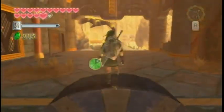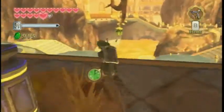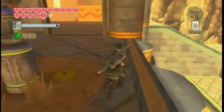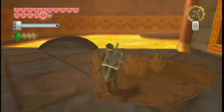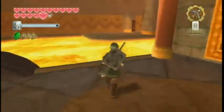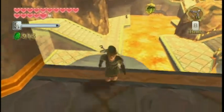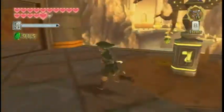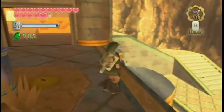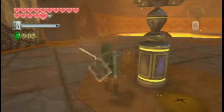Hey everybody, welcome back to another PalPlays Skyward Sword. In the last episode we talked to three magmas and they were of varying helpfulness. Actually most of them were very helpful — we got a piece of heart out of one, we got the dungeon map out of another, we learned that there was a secret room we needed to know about or else we couldn't progress. Kudos Nintendo for making NPCs that actually do cool stuff in Zelda.